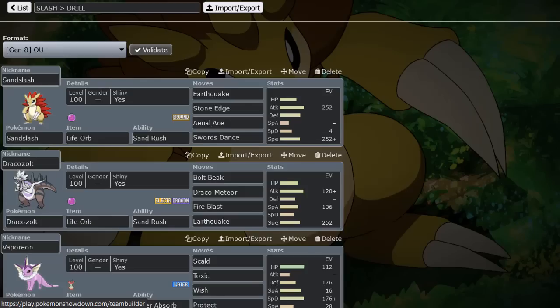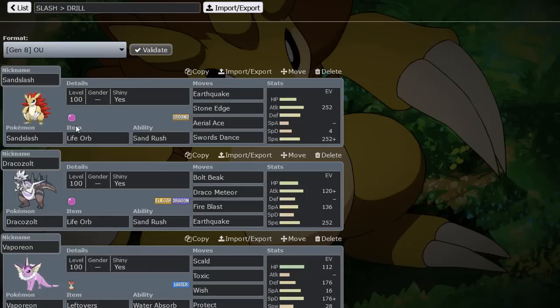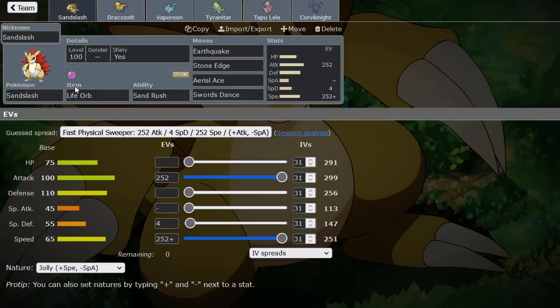I asked this because I have a Sandslash that beats a common counter in Buzzwole. Sandslash easily beats things like Excadrill and other Sandslash, but Aerial Ace is a nice little move on this thing. With plus two after Swords Dance and Life Orb in the sand, we'll be able to OHKO most Buzzwole sets. We also have the benefit of not being weak to Fighting, so Excadrill could run the same set in theory, but if Buzzwole somehow lives it'll knock Drill back out. Sandslash has good defense, is not weak to Fighting, and not weak to Ground either.